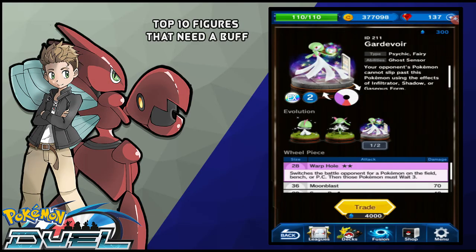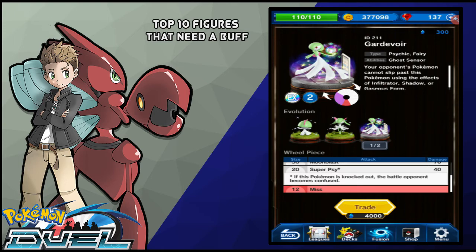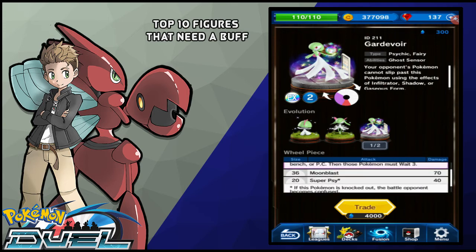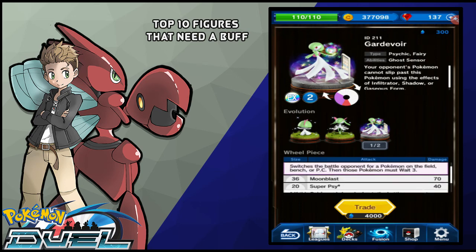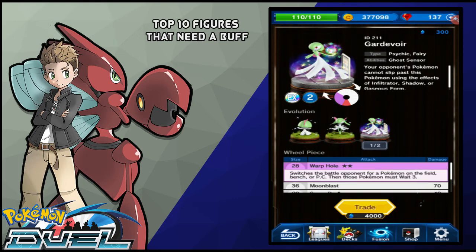Coming in at number 3, we got Gardevoir, which is really a shame because I honestly really like Gardevoir as a Pokemon. Unfortunately, it has a pretty cool but situational ability — it negates Ghost-type Pokemon from using their abilities like Infiltrator or Shadow, like Shuppet can't go through this Pokemon. But once again, this Pokemon just has a really underwhelming spinner. It has a Super Psy that's 40 and is 20% of the wheel, and it has a Moonblast which is 70 and is 36% of the wheel. Together that makes up about a 56% chance of hitting a 70 or a 40, which isn't really that great. And then it has Warphole, which is a really confusing ability.